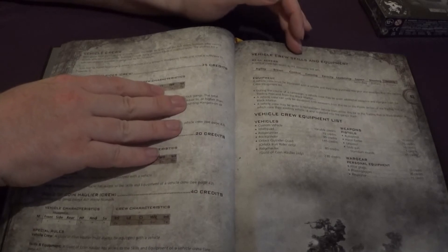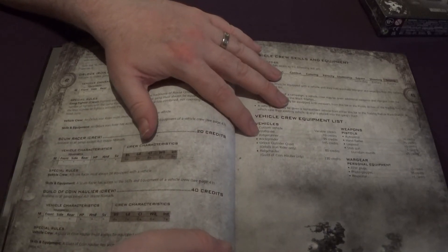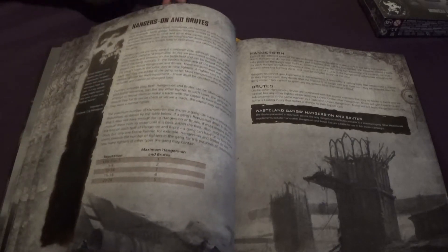There are vehicle crew skills and equipment lists, custom vehicles which we'll get onto in the Wasteland Workshop later, Wolf Quads, Ridge Runners, Rock Grinders, an Orlok Outrider Quad, and then the Ridge Hauler. That's just the points cost for those and the points cost for the weapons for the crews — not for the vehicles themselves, those are later on.